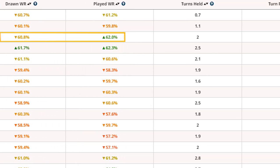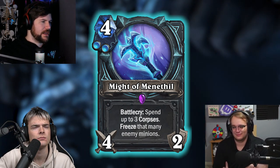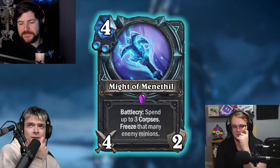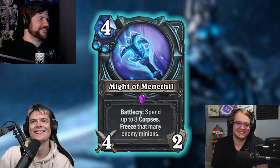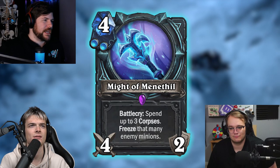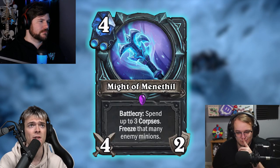Spend up to three corpses — 4 mana, 4-2, two frost rune. Freeze that many enemy minions. If they have one enemy minion, will this only spend one corpse? Yes. That's really nice. It's basically Frost Nova on top of the Truesilver Champion, essentially, if you spend three corpses. That seems really good. If you're running a face frost deck, this is really nice — you get 8 damage to face, you freeze your opponent for a turn, give yourself some extra time. This would definitely see play in any kind of face frost spell deck, similar to a deck that Horn of Winter would be in.